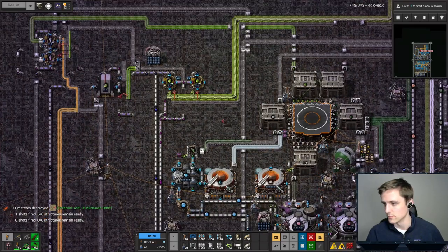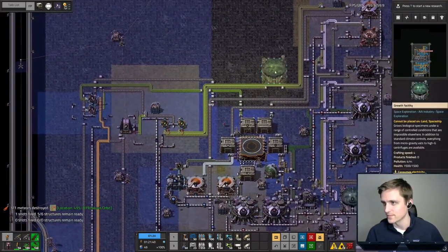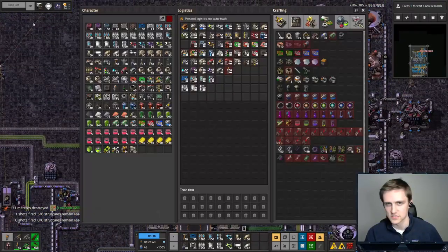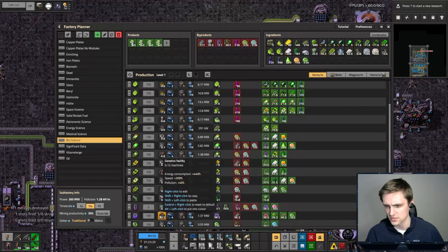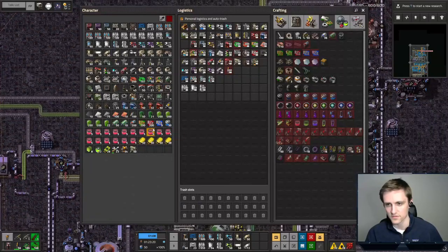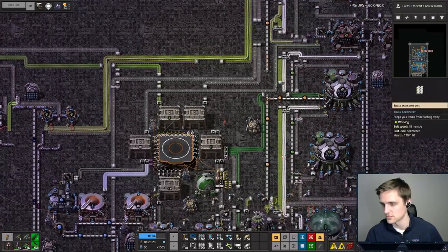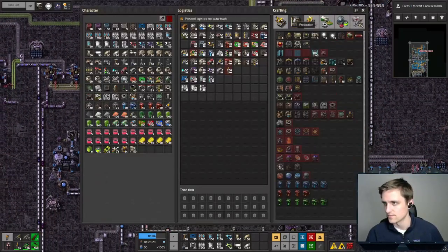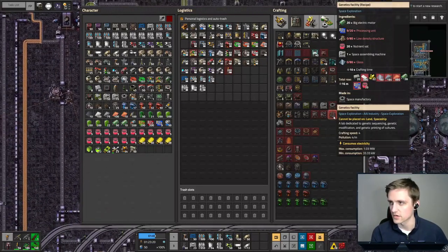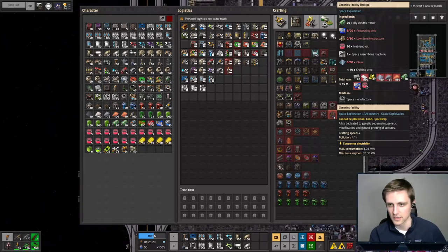We're going to build our first building right over here. We're going to do the genetics facility first, so we have to make another genetics facility, which is fine. I don't think I can handcraft it, so we're going to have to go grab some stuff for that really quickly.